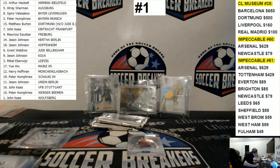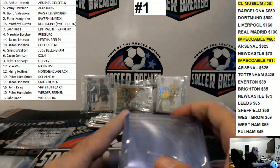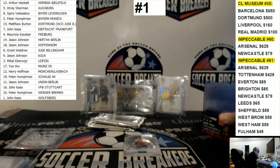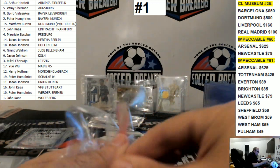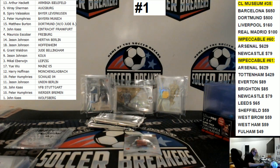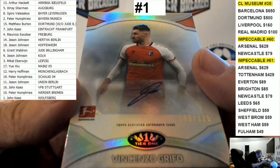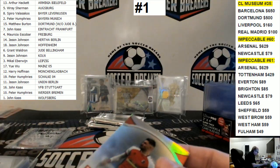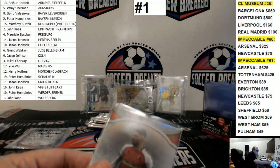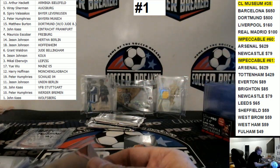So far, out of four packs, three of them have had four cards. We're supposed to get 18, so now we probably have at least 21. Vincenzo Grifo to 125 — that looks like Freiburg, it is Freiburg. That's for Mauricio Escobar.